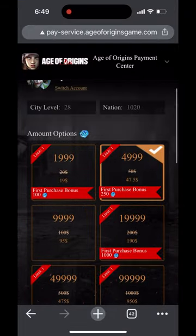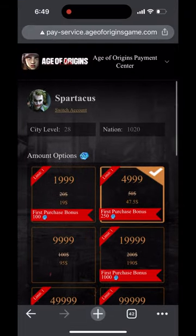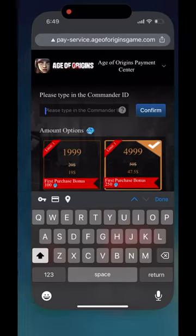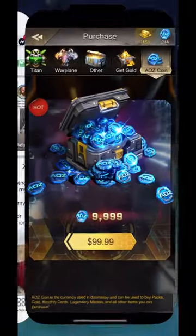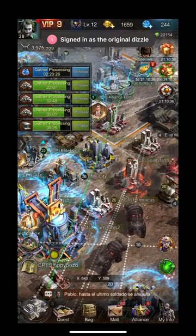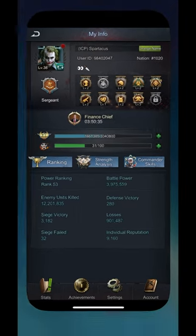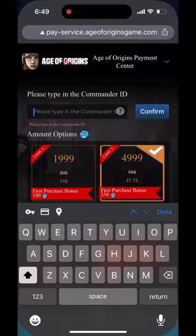I'll put a link, but what I recommend doing is coming out to this website. You have to put in your commander ID, and the way you can find that is going back to 'My Info' — at the top in the middle there's a user ID. You need to input that into this website.